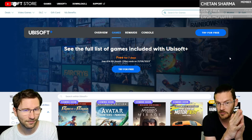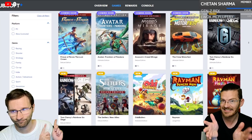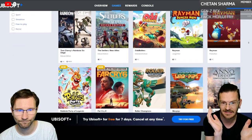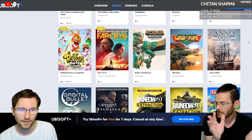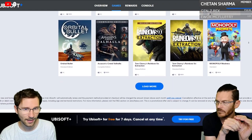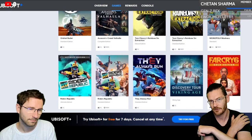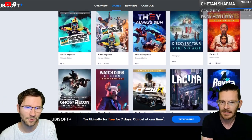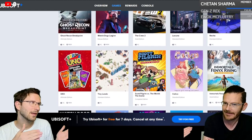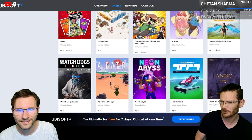There's also a free seven-day trial on Ubisoft Plus, meaning you can access all Assassin's Creed, Far Cry, Settlers, Rayman Legends, Anno, and Rainbow Six Siege titles. You need a credit card to sign up, but you can cancel immediately and still have access for the week. One host admitted they forgot to cancel and got charged for a month — exactly what Ubisoft is counting on.